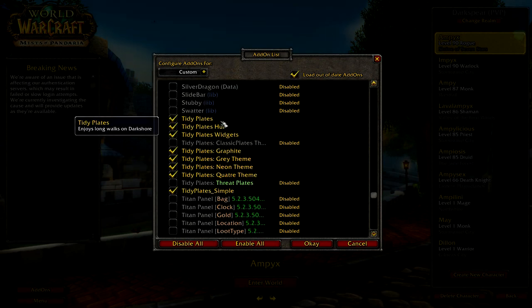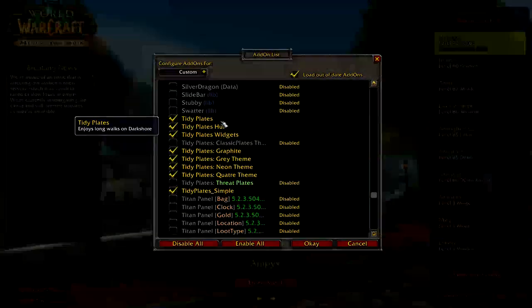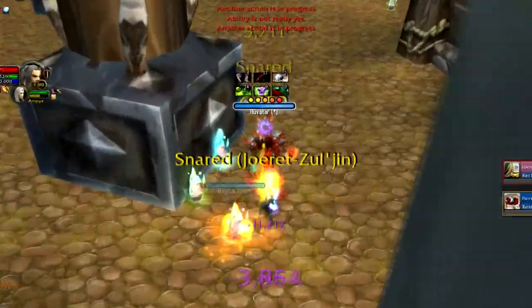The last add-on that I use is called Tidyplates. Now this one's a must-have. It makes the enemy health plates look super clean, and it keeps track of combo points and bleeds right above their head.